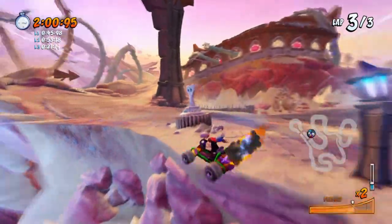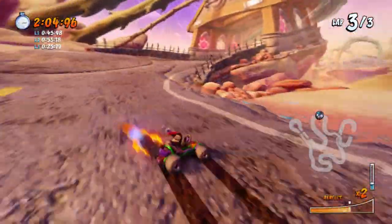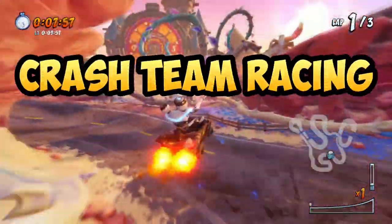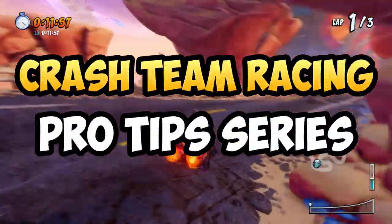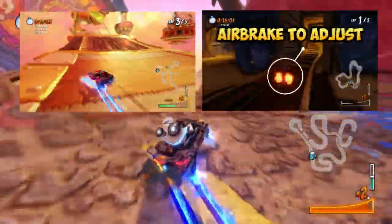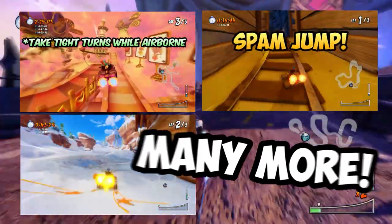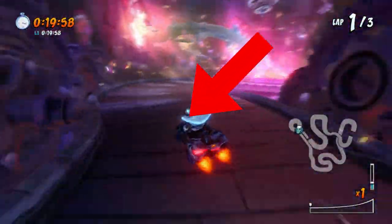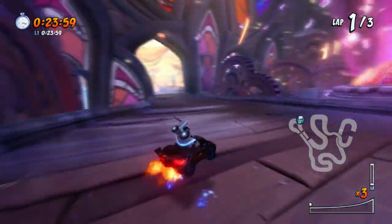So that about sums it up for Out of Time. Do subscribe if this helped you out, as you'll be getting more tips and tricks like this one. This video is part of the Crash Team Racing Pro Tips series and previously I've made many other guides such as air braking, the Dragon Mine shortcut, the Blizzard Bluff fence shortcut, and many more. So if that's your cup of tea, click here to head to the playlist or click here for my latest video. This is TheViprian signing off and I'll see you in the next one.